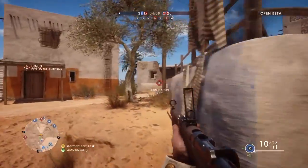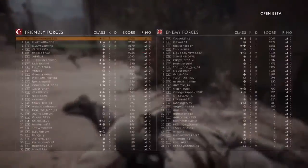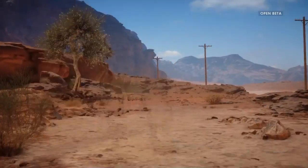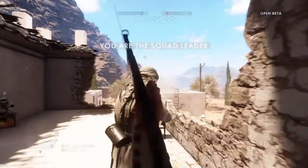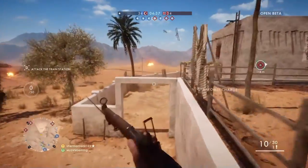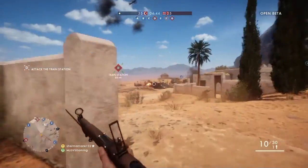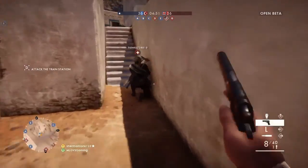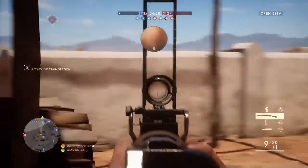Now moving on to the Medic class. There weren't a lot of medics in the open beta, but hopefully in the final release there will be more. The first medic gadget is the Syringe — basically a quick revive, like the defibrillator from Battlefield 4. The problem was that no one used it because of a glitch where the revive icon wouldn't appear unless the person who killed you saw it. DICE said they would fix that, so hopefully more medics can be seen on the field.